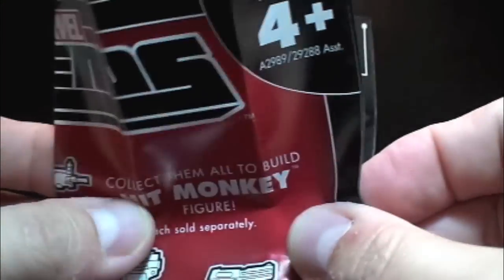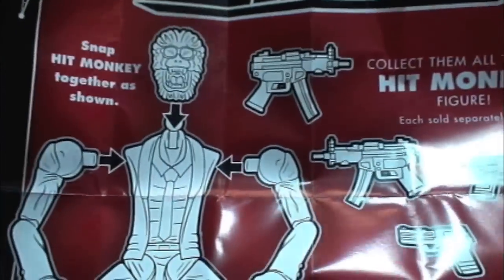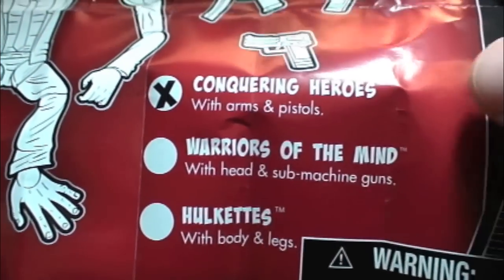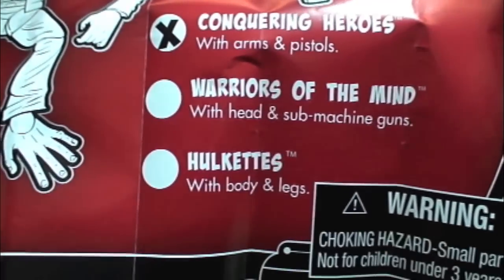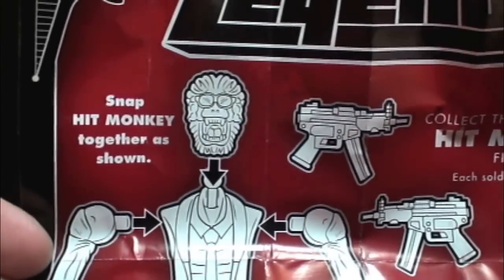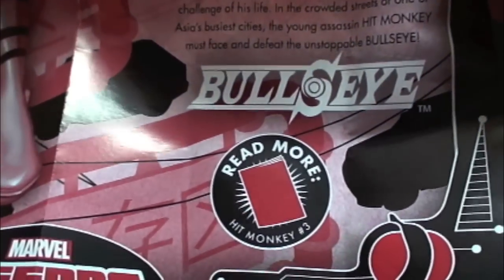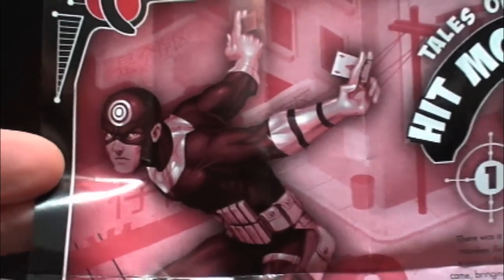Here is the pack-in, similar to the rest of the pack-ins, which is basically how to put Hit Monkey together for all you new guys. Conquering Heroes with arms and pistol, Warriors of the Mind, Hulkettes — so you just need to buy those three and you're done with Hit Monkey. Here's the back: Tales of Hit Monkey, just like the rest of the Build-A-Figures — gives you a little storyline on Hit Monkey so you can get to know him a little bit better. You guys let me know if you want me to read the Tales of Hit Monkey when I review Hit Monkey.